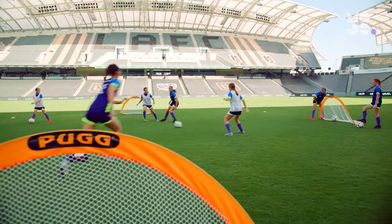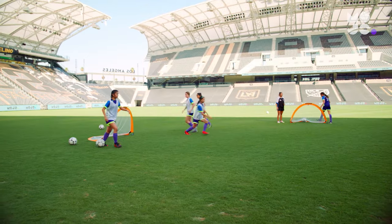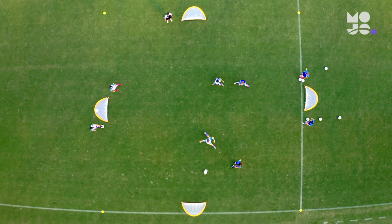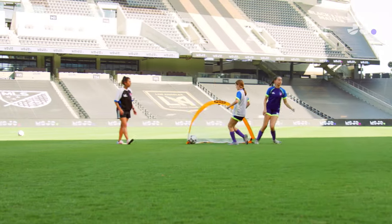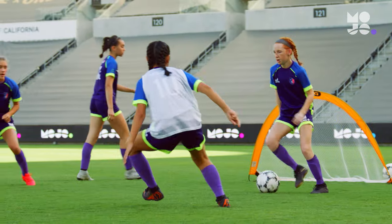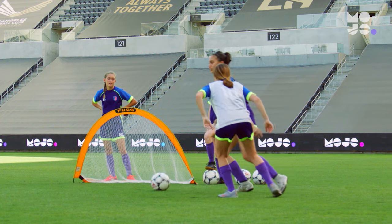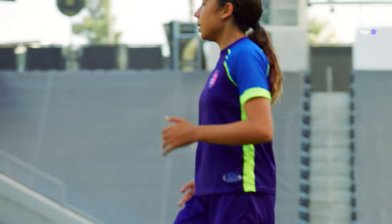Two attackers initiate play, trying to score on any goal except for the goal behind them. Two defenders, meanwhile, can steal or intercept the ball and score too — just not on the goal behind them. When a player scores or the ball goes out of bounds, new players rotate in and a new round begins. With so many ways to score, we want players' heads up to find the closest goal and attack it, or heads on a swivel to find their partner running to open space to receive a pass.